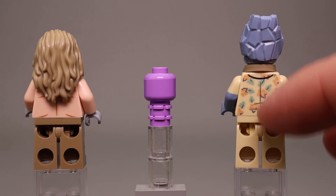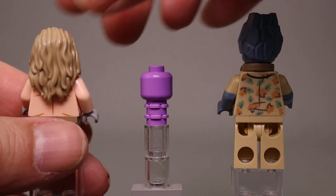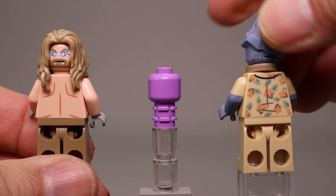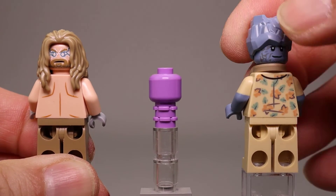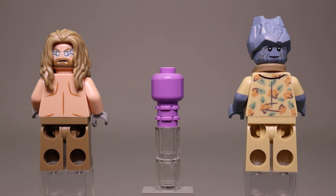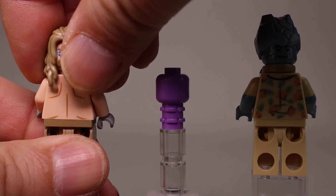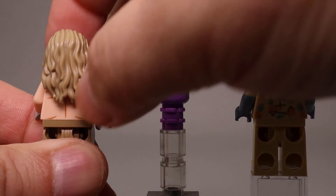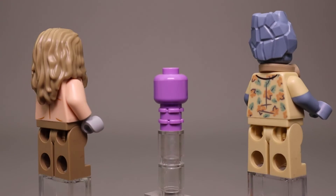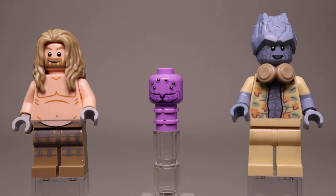There's more of the leaf Hawaiian shirt or Aloha shirt pattern on Korg. Thor does have his powered-up face on the alternate side. The back of Korg has a little bit more of a smile, and Mike obviously does not have an alternate expression. Interestingly, Thor's back looks a little more muscular than his front.